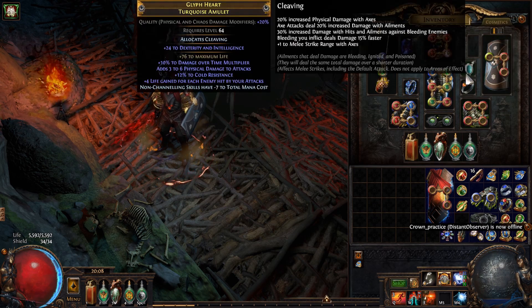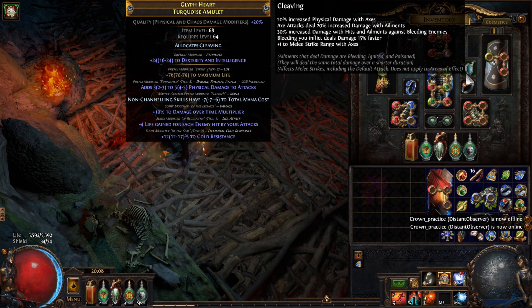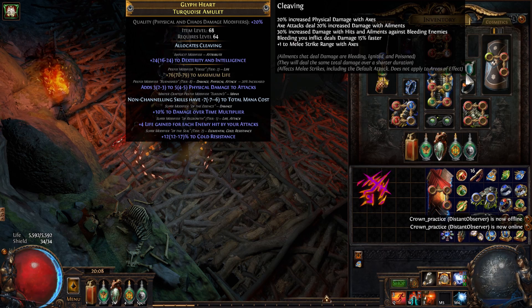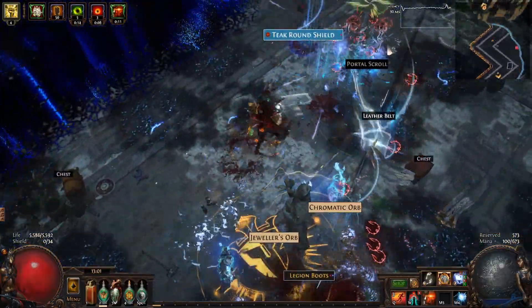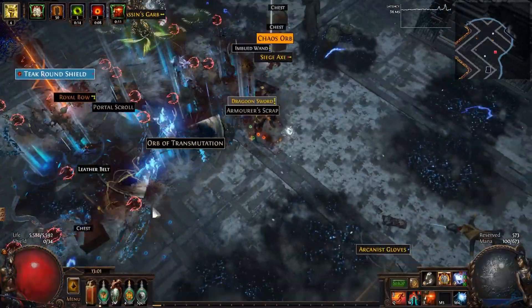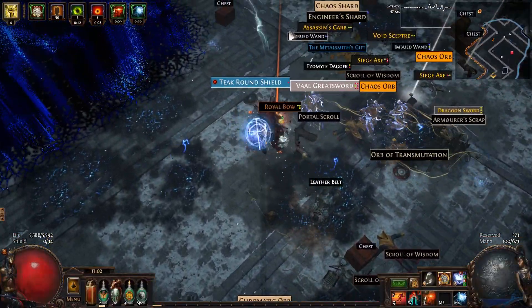The amulet is next and you've got some options. Physical damage over time multiplier from either Hunter or Elder influence is really good. Or you can go the other route of spamming Essences of Delirium on a fractured amulet until you get resistances or physical damage to attacks. For the anoint, Cleaving is the best choice, though with some further tinkering on the skill tree you can use something else.